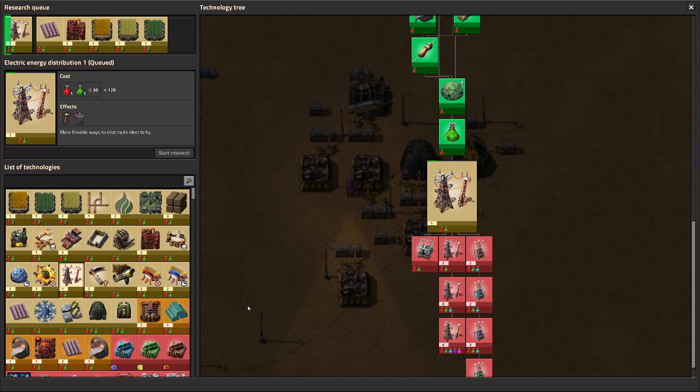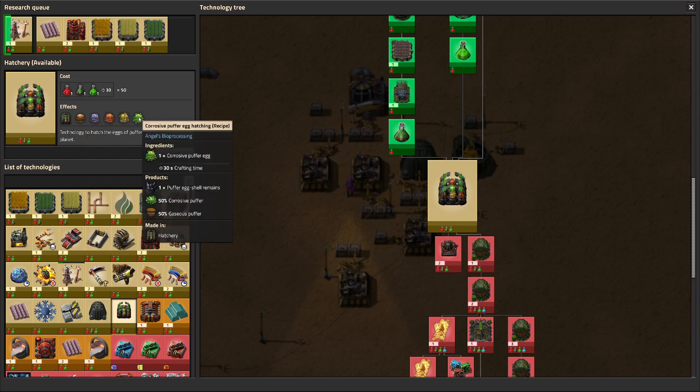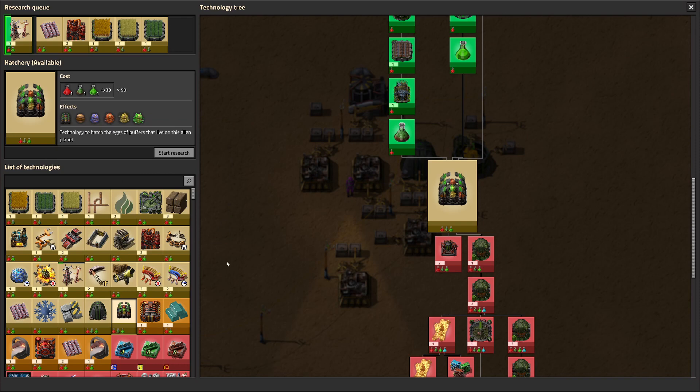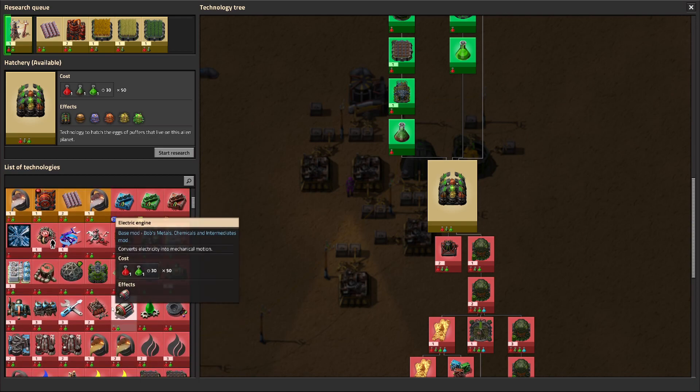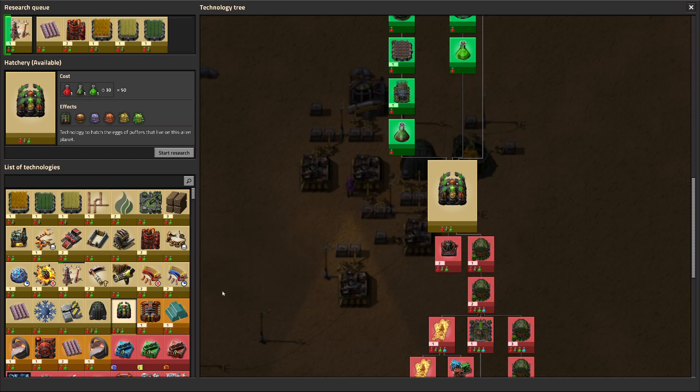Now what else are we going to take for tech? Some things require both atmos science and green science. Looking through the tree: nickel smelting, pre-processing ore, more effective electrolysis, heat pipes — we're not near nuclear power yet. There's an option to go straight from wood blocks to wood boards, but we're okay on that. The atmos science covers a huge swath of the tech tree.